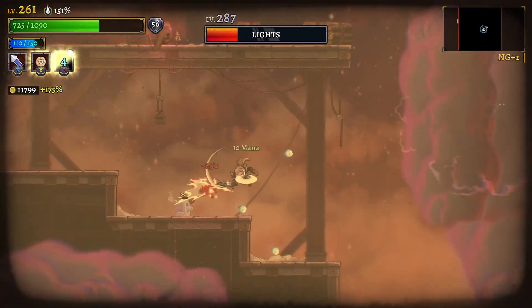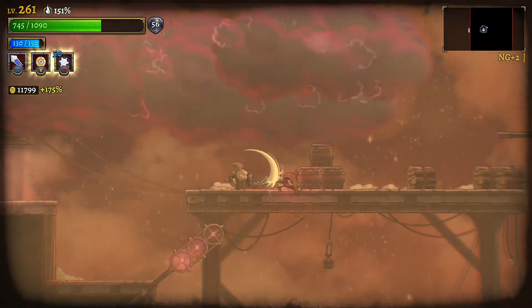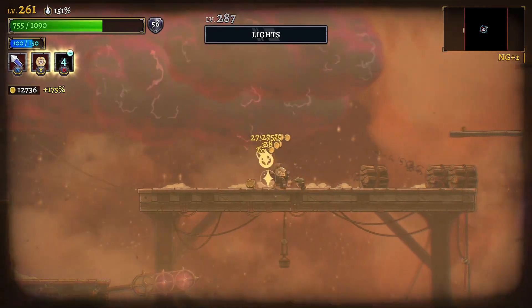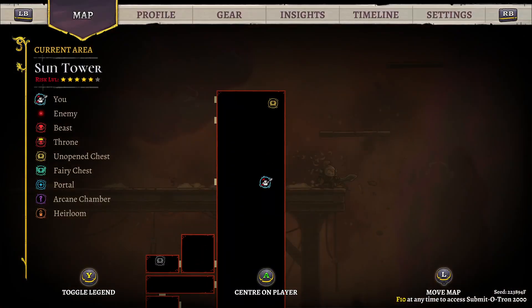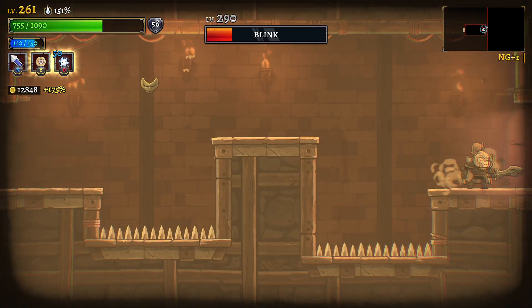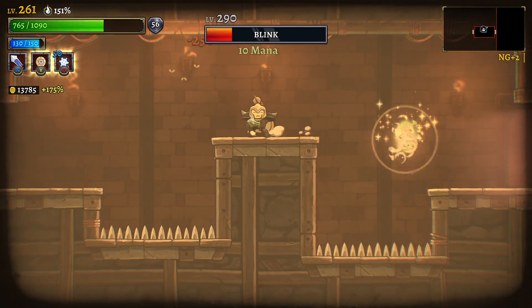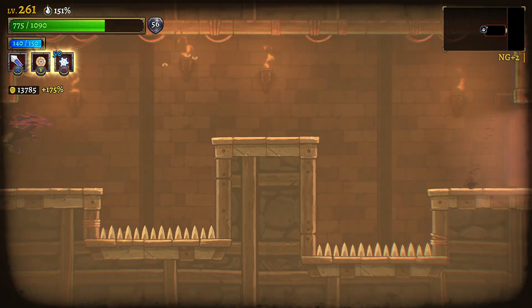Freeze those guys over there. Easy peasy. Freeze this guy - you're not going to cast, my dude. Let's go over to this room, maybe it's a relic room. It's not. I don't even know where enemies teleport to. Damn, you filter.